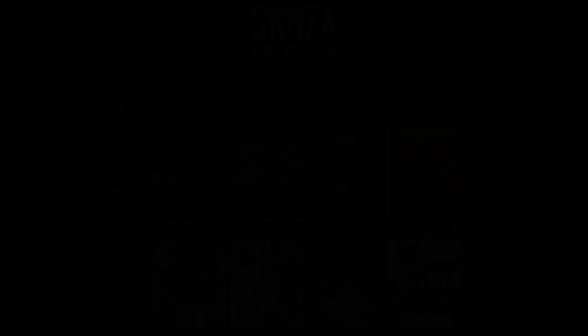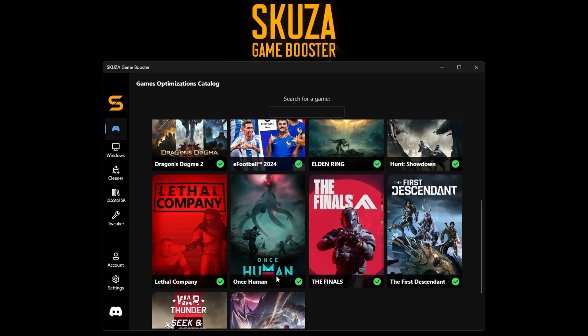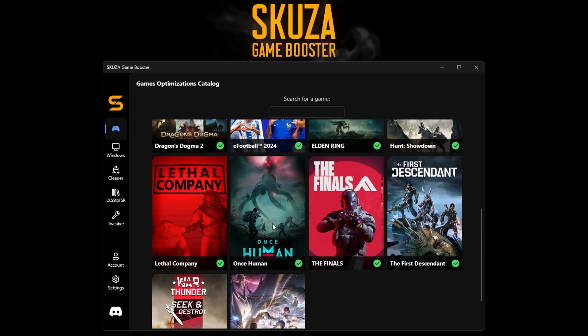Open Skuza Game Booster — you'll be greeted with the main dashboard. To optimize Once Human, look for it in the games list. If you can't see it, click on 'View All Supported Games', use the search bar to find Once Human, and once you locate it, click on the game.